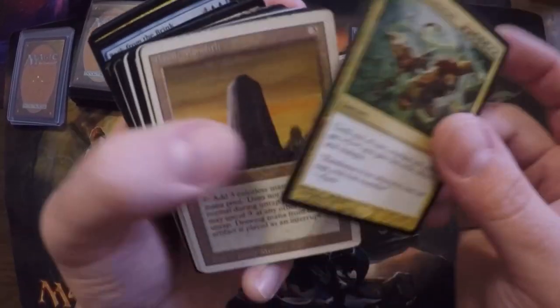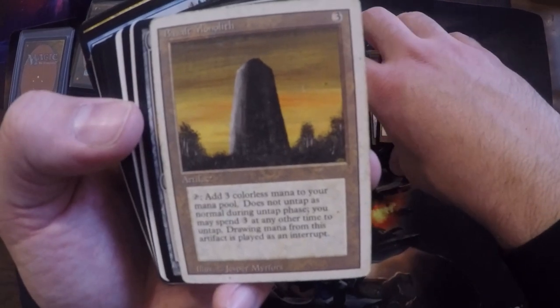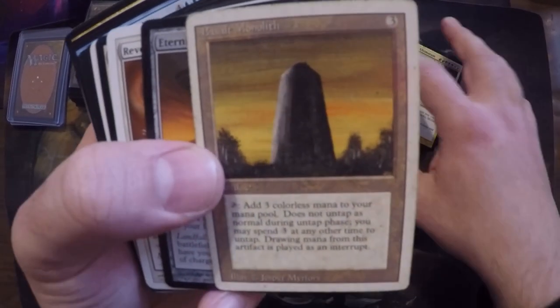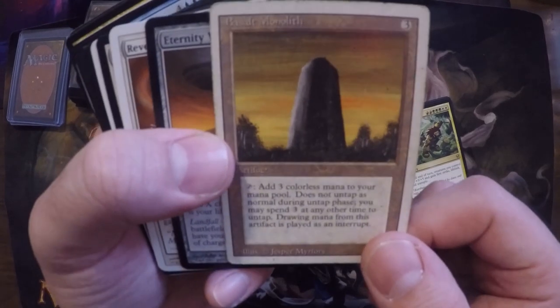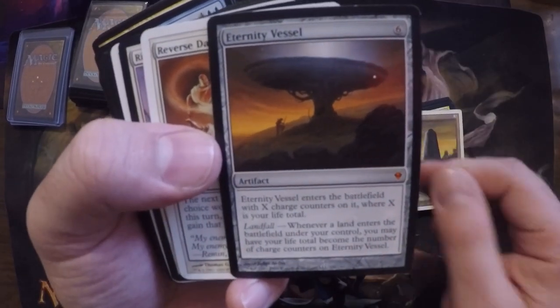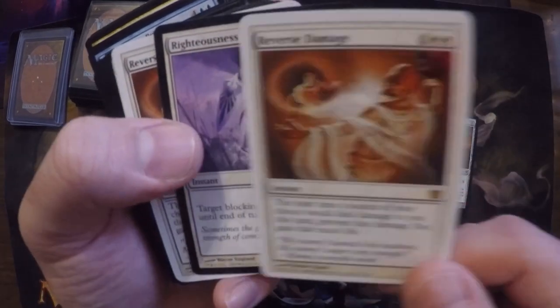A lot of these cards are ready. Oh, here we go — Basalt Monolith. I do want to make a power-monolith deck, old school, but I gotta be able to afford the power artifacts to do that. So whatever — I got half of it right here, gonna work on the other half. Eternity Vessel — your life goes back to whatever it was when you gained it.